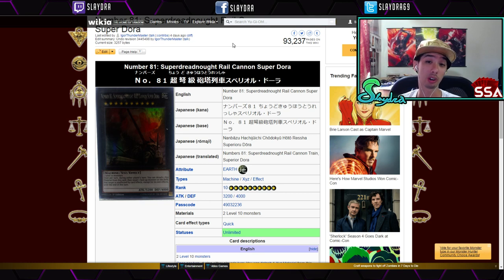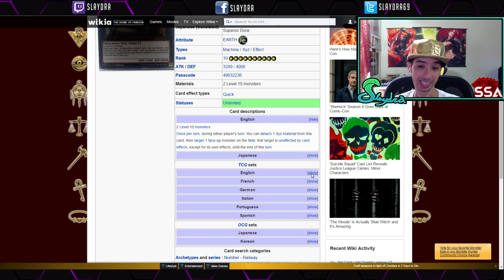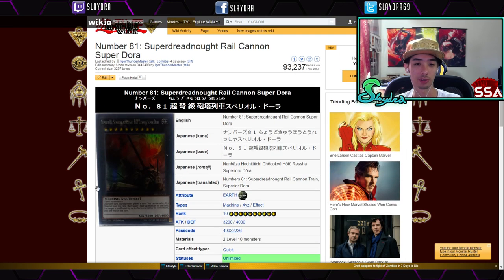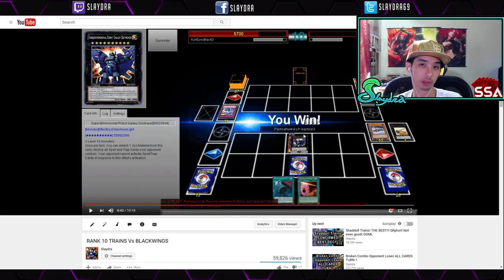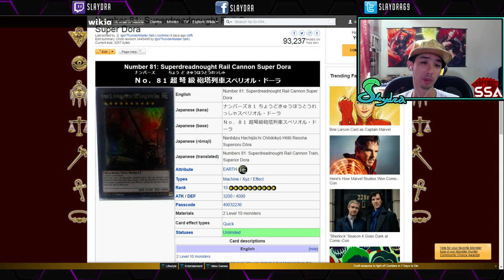We have Number 81: Superdreadnought Rail Cannon Superior Dora. We finally got it in the TCG, which is really awesome. Trains weren't really viable compared to other things — the game just moves so fast — but by the time we got this card it's just not that good. Still, some people may want to try out Rank 10 Trains. It was a really popular deck, and this is probably one of the best Rank 10 monsters.